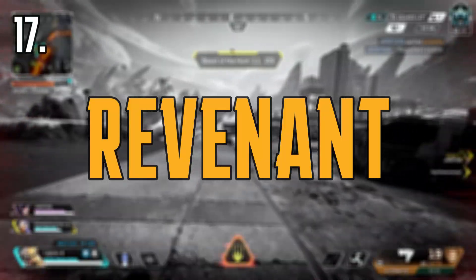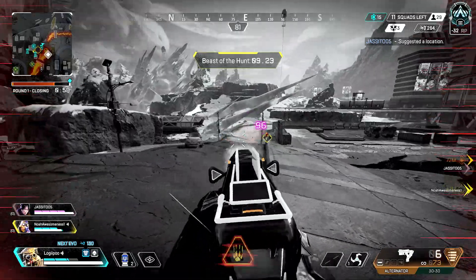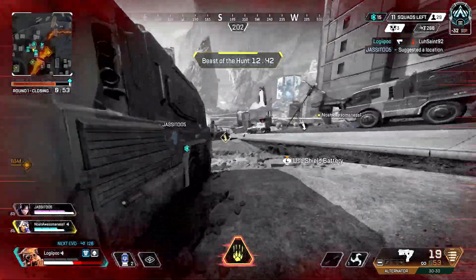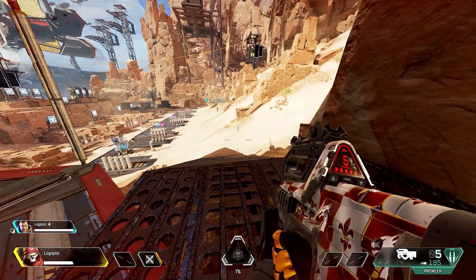Coming in at number 17, we've got Revenant. Personally, I don't really like Revenant's totem. The totem's actually really glitchy and in my opinion it can be kind of hard to use. You also want to make sure your teammates know how to use it. You could be mid-fight and your teammate gets sent back to the totem, spraying and praying, and they destroy that, taking you out in the process.